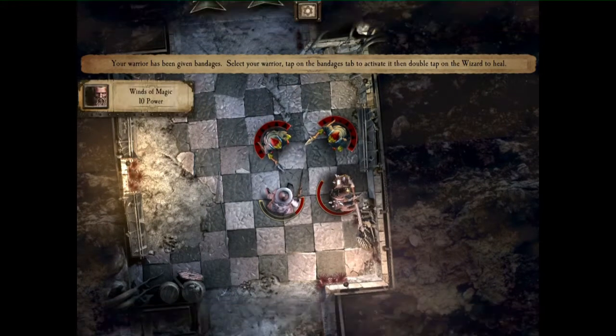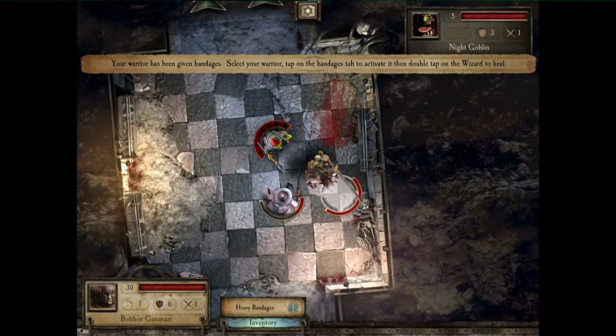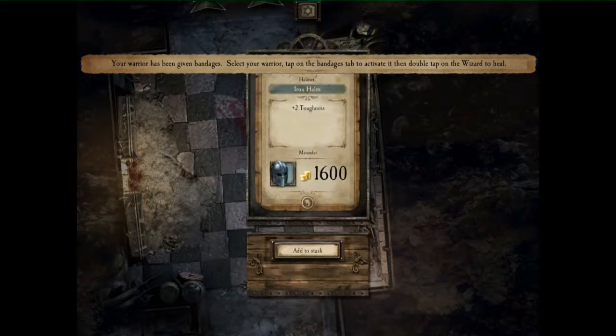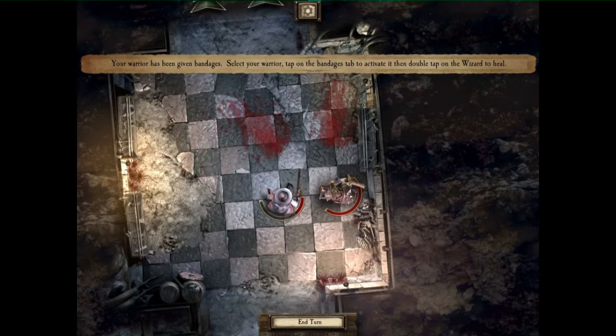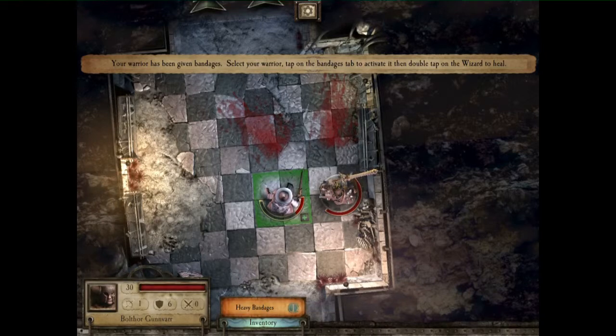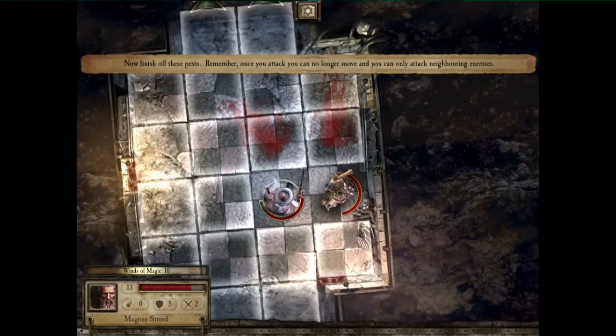I can take these on — not a problem. I really should have healed him though. Your warrior has been given bandages — select your warrior and tap on the bandages. There you go. I've already finished them off so that's not a problem.